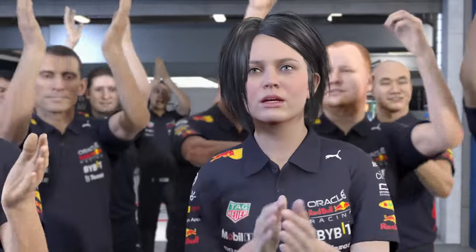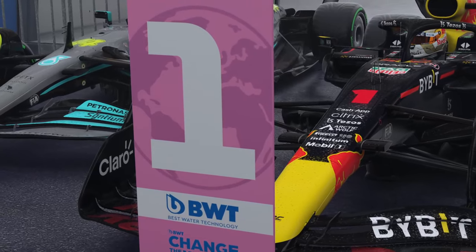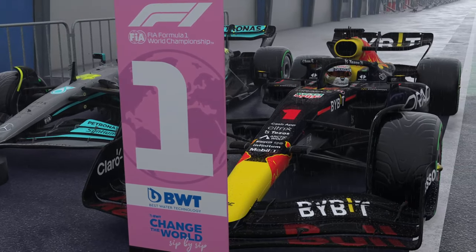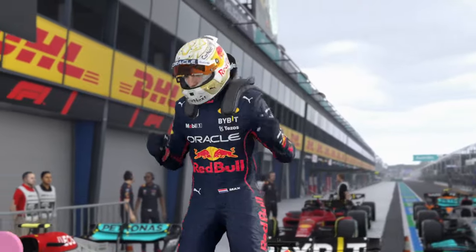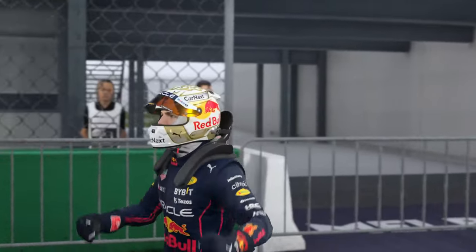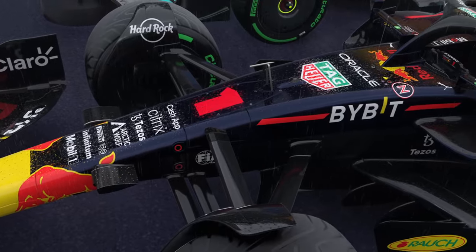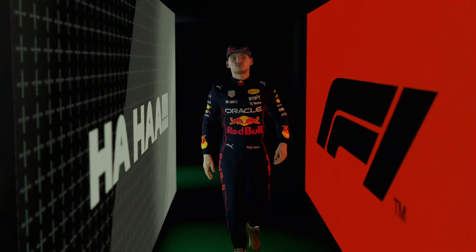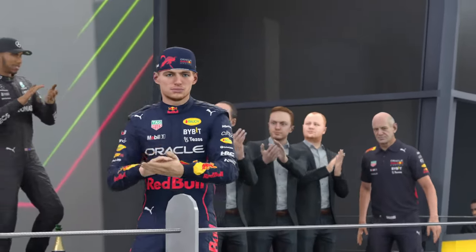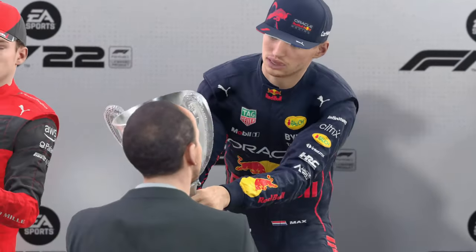We've witnessed some great battles on the streets of Melbourne today. Smart tyre management on track and very smooth driving definitely assisted in the victory today — that combination meant they got the absolute maximum out of their tyres at all times. Red Bull are our winners today after showcasing some incredible driving. There's been a huge push from them lately to stay competitive with the other teams, and they're certainly proving themselves.